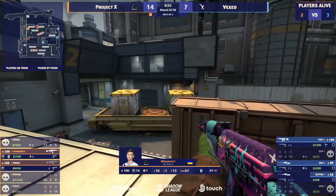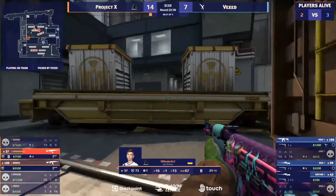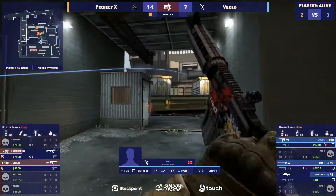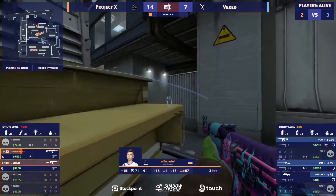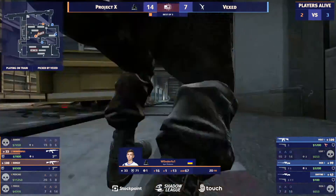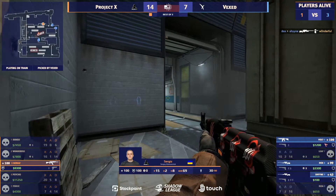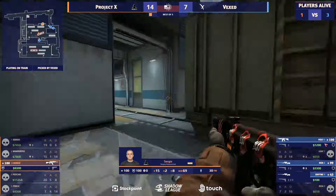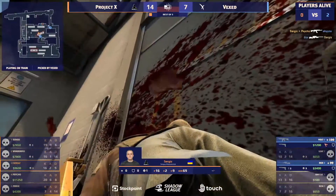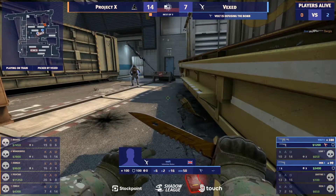Vexed should have this round very easily in their pockets. The double orb set up — Project X should be able to get the bomb plant if Sergis gets one kill now. This is very doable for Sergis, and he's able to escape. Nice pre-fire, but Doc's is there to find it. Sergis one versus three — two players towards Ivy, so at least one person is going to walk into his crosshair. Timing's on his side, finds the first, needs to deliver — but he turns right away from where Doc's is. The bomb's going to get defused, and Vexed make it eight.